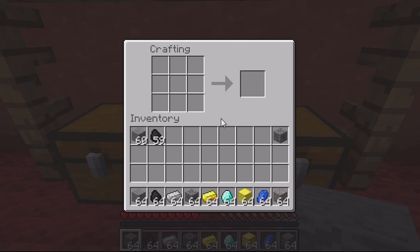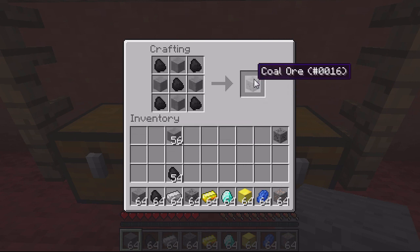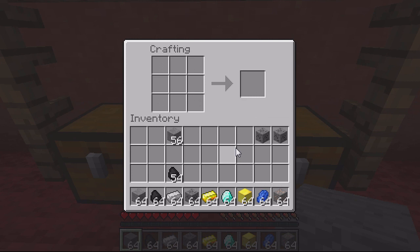The first one is the coal ore. For this you'll need coal — place it all around the edge with one in the middle, then fill in the blocks around it, and you get the coal ore.